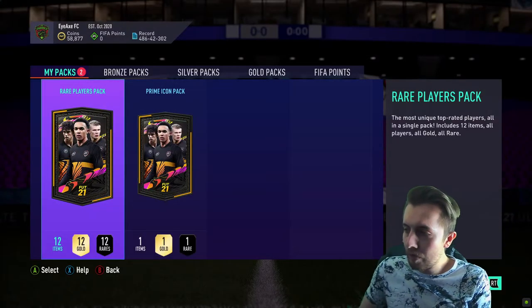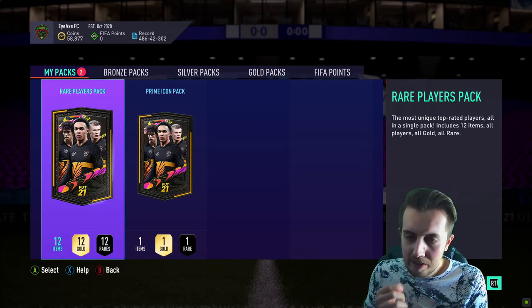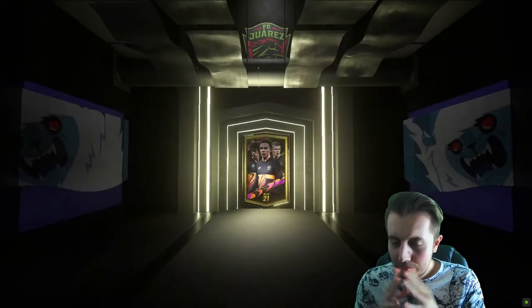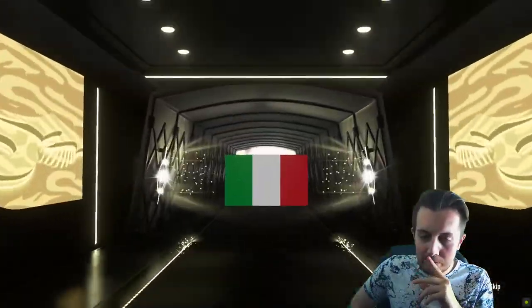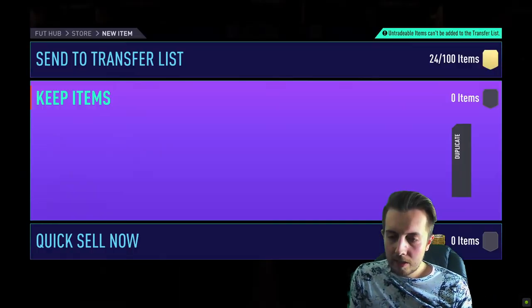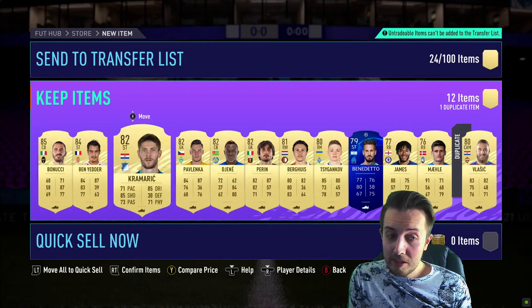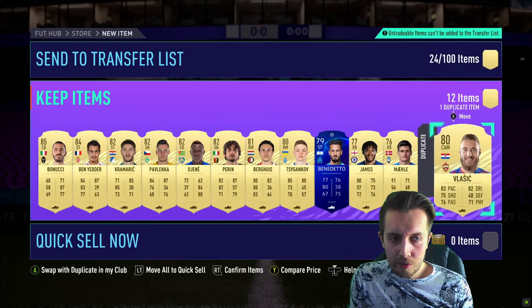84 Fernandinho — that's not terrible at all, he's untradeable. Come on please EA Sports, this is the last pack before the icon pack. I want everyone to just pray that it doesn't say 'we've had a problem with the store' when we open the icon pack because that's going to be so sad if it does. Italian center back — it's going to be Bonucci. And Ben Yedder — yeah, that's pretty decent to be fair, 85 and 84, you can't say no to that at all. He's untradeable, cool.